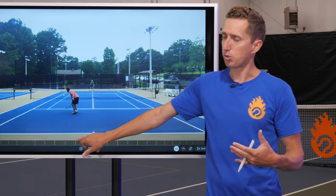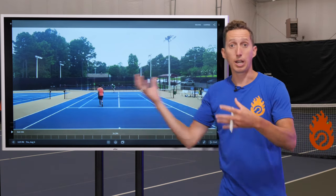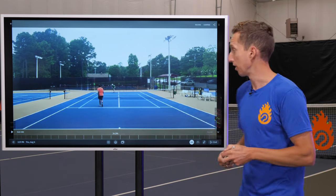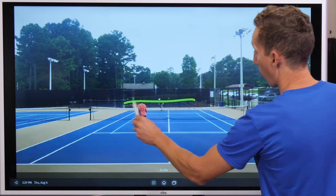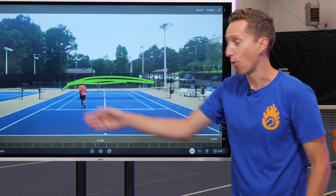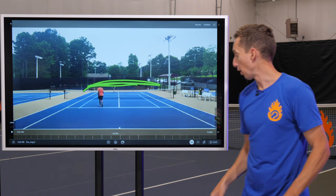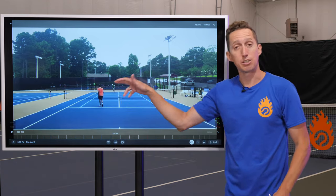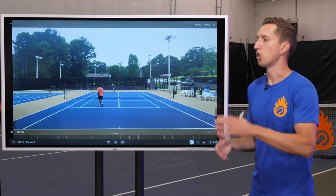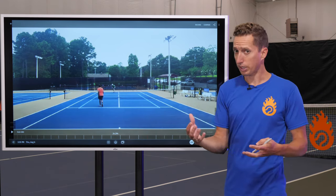When you play a defensive style opponent, what we talked about in the previous video is that they frequently love the scramble game. They love running back and forth — very typically they're great and very comfortable going side to side. You can hit this corner, then that corner, and they love sprinting back and forth. But often what they're not comfortable with is volleys up at the net. So if you can draw them forwards on purpose, a lot of times that can really work out in your favor.